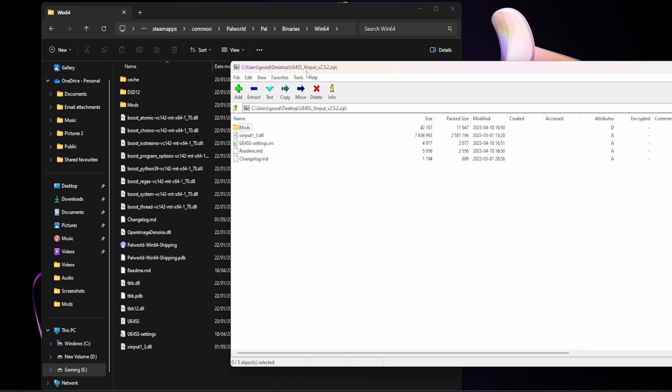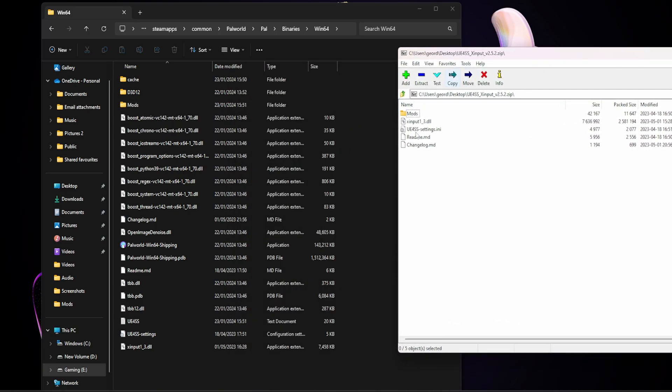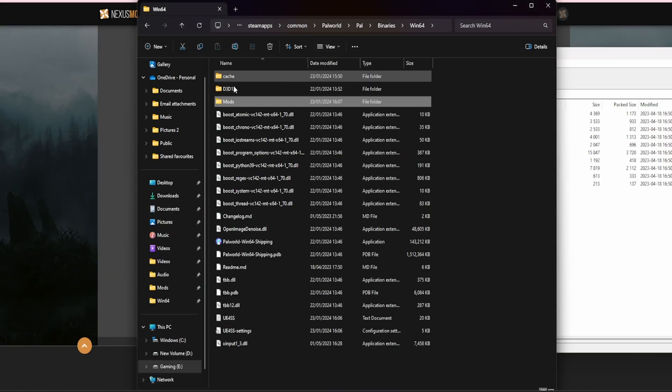You will not have a mods folder — this is why you've downloaded this program. All you need to do if you're using 7-Zip is highlight everything in the zip and just click and drag it into this directory. This will create the mods folder and also put the new files in. Once you've copied that across, it will look something like this.